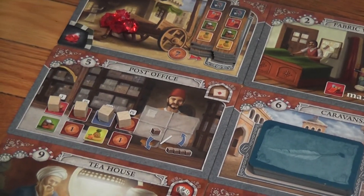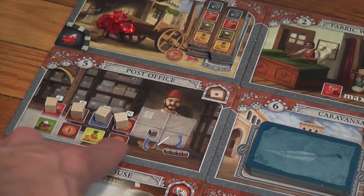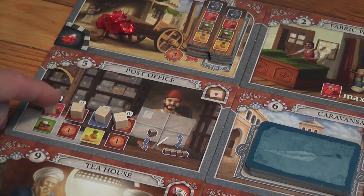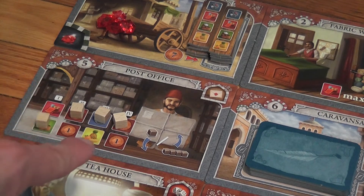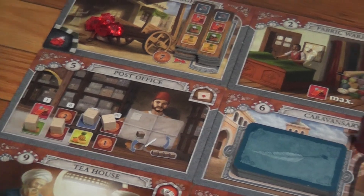The post office is a cool one: when you land here you acquire the resources indicated in the open squares — for example two goods and two liras. After collecting those, you move the leftmost cube on the tile down, so the next player will get different resources. This means the resources generated by the post office change from turn to turn.